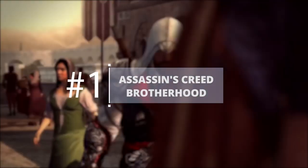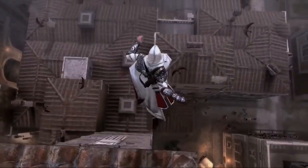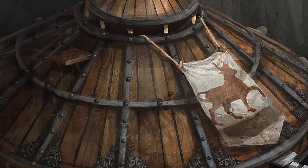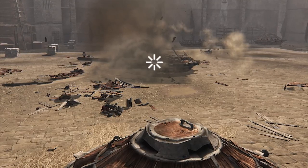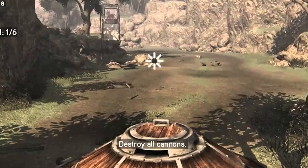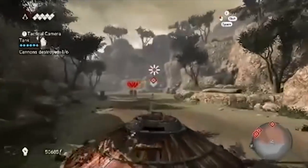Assassin's Creed Brotherhood — Leonardo da Vinci's tank. Taking an open-world game about stealthily assassinating people in 1499 Italy and forcing the player to suddenly get into a slow, unwieldy tank — that's a terrible idea. Sadly, no one told Ubisoft that. Da Vinci's tank is slow, hard to turn, and incredibly fragile, meaning you're going to die over and over again, and there's not much you can do about it.